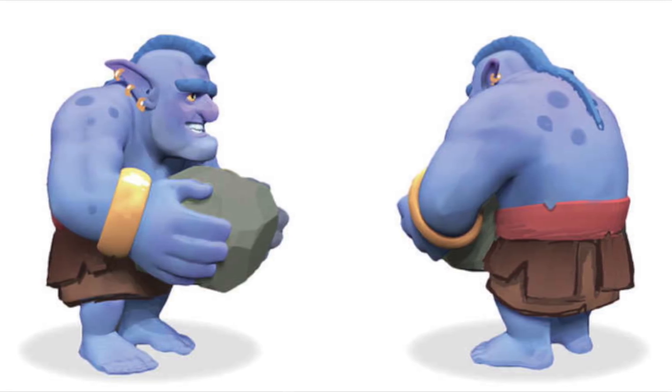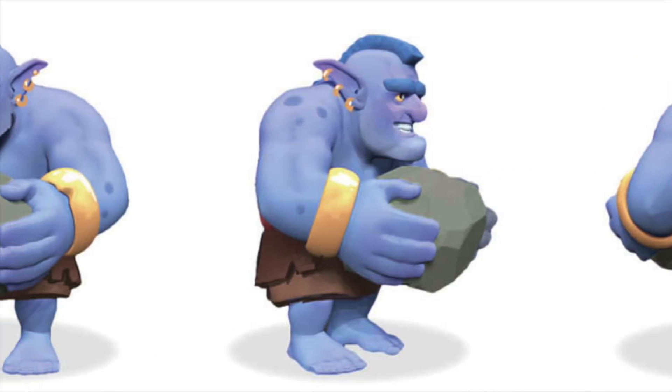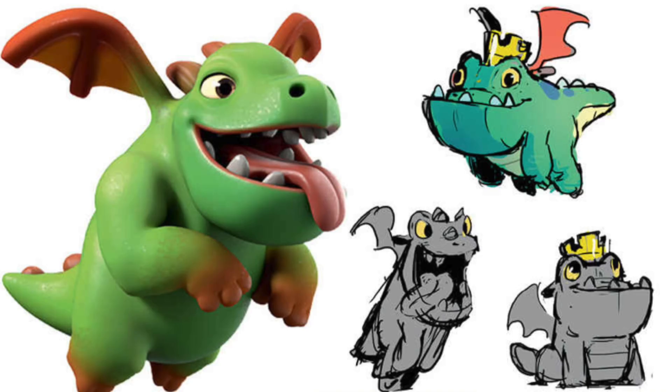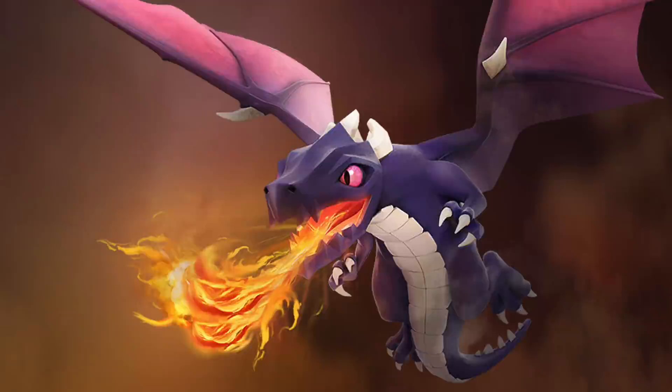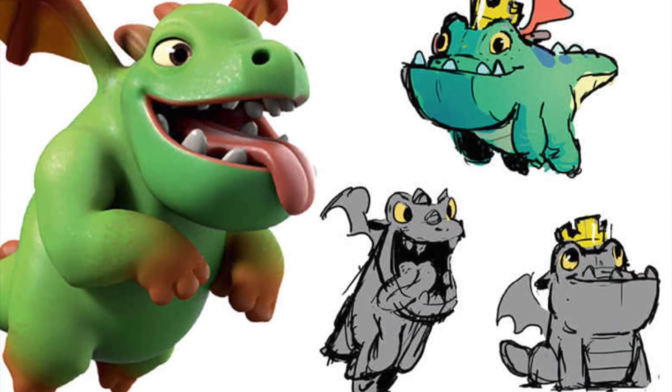The bowler looks pretty similar to what it is today, but he looks more like a long-lost cousin of the goblins — just a big old purple goblin. The baby dragon started off as a regular dragon, but when the developers realized it blocked too much of the arena due to its size, they decided to downsize it into a baby dragon. More on that later, because we still have a lot to talk about.